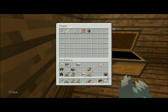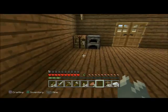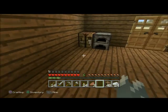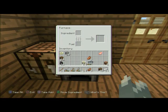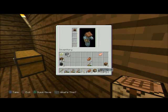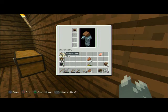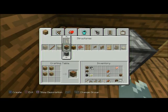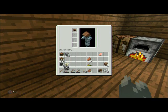I want a sword and a pickaxe. Gravel — we'll just throw that in the chest. The chest is usually the first thing you need to make. I don't need all that sand either. I'm going to make a crafting table — you always need a crafting table when mining. Oh, I do have some cobblestone. You'll notice in these videos that I'm sorting out my inventory.